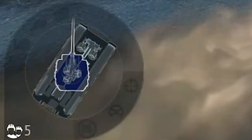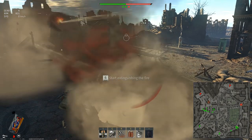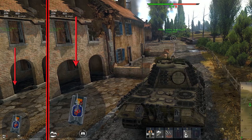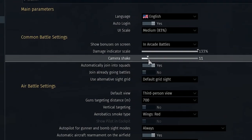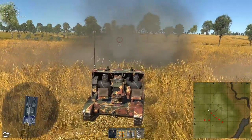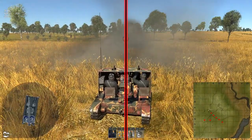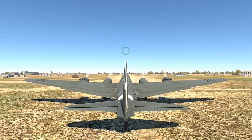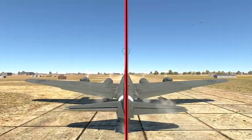Damage indicator scale allows you to change the size of your information window in the bottom left corner. A smaller window will give you more screen to observe the battlefield, but it might be more difficult to notice damage or identify knocked-out crew members. Camera shake: the more chosen, the more the camera will shake after each shot. It looks nice for cinematic videos, but in practice can be annoying on vehicles with fast rate of fire or when using war emergency power on planes. Set it to minimum unless you are making videos.